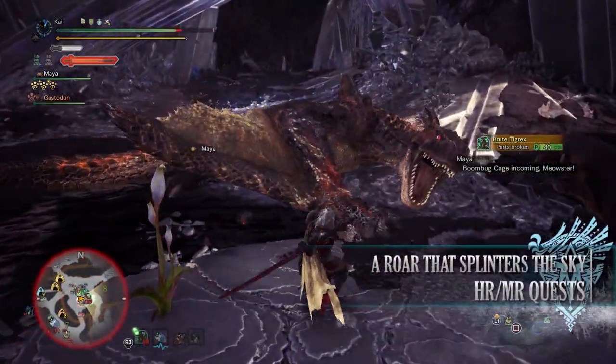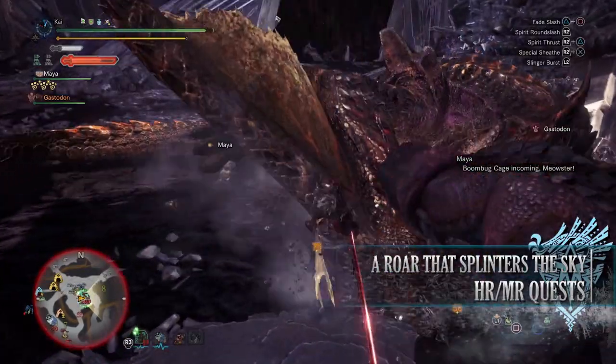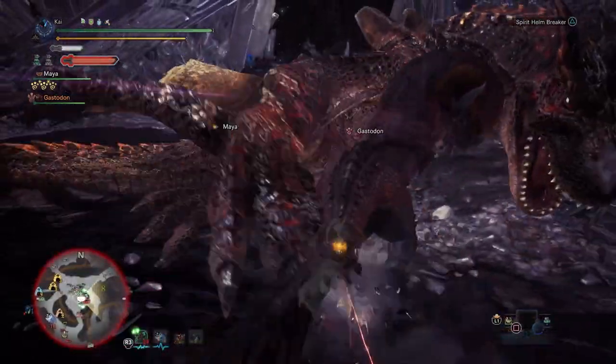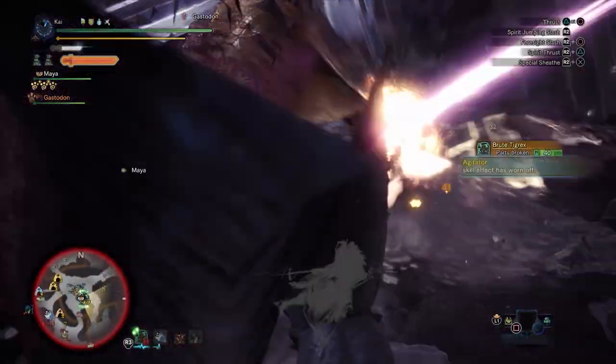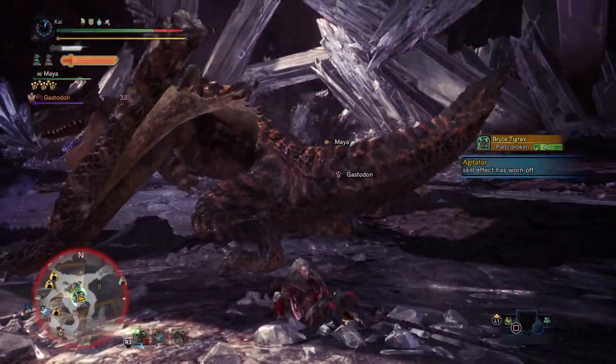Next is a 6-star Master Rank quest requiring Master Rank 70 or higher. This has players taking on a Brute Tigrex in the Elder's Recess. Again, for completing this you'll get bonus Hunter Rank and Master Rank points. It's also a way of accessing the monster if you haven't levelled up the Rotten Vale region of your Guiding Lands yet.